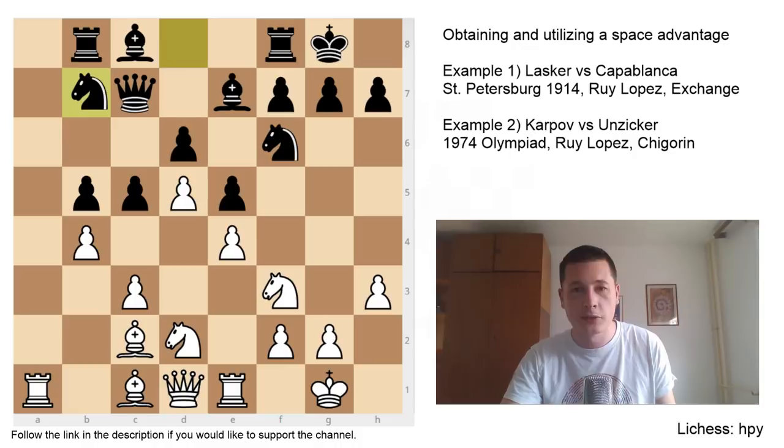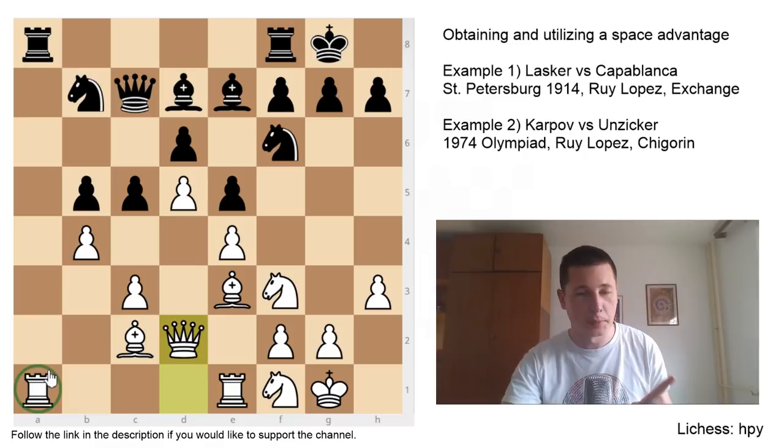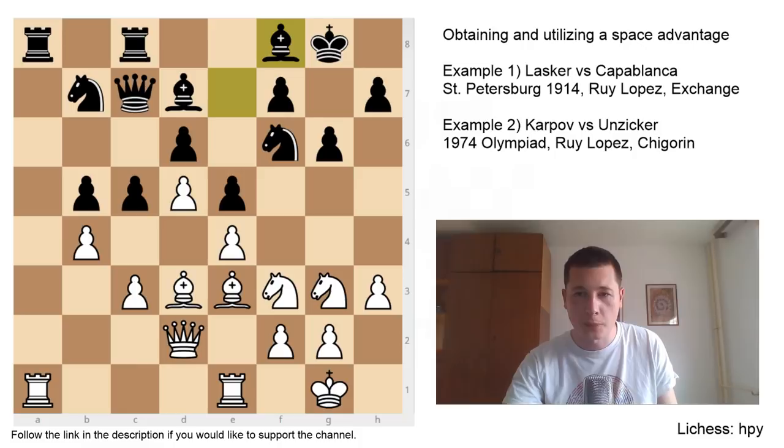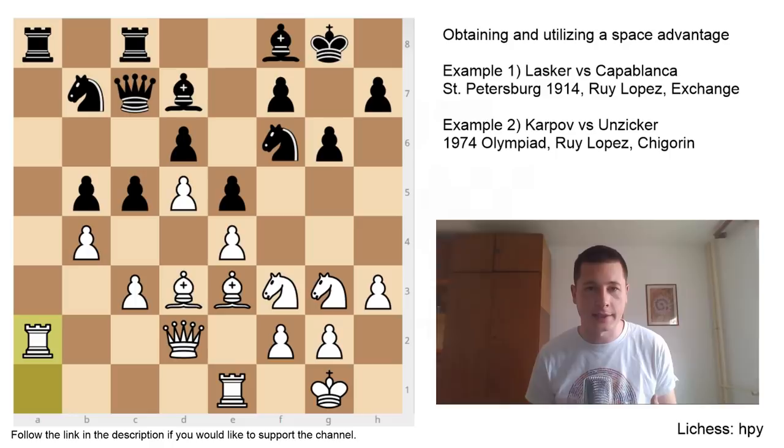The game continues Nb7. Nf1, rerouting the knight in Ruy Lopez fashion, either to E3 or to G3 controlling F5. Bd7, Be3, Rook to A8, Qd2 — still has the file. If Black exchanges Rxa1, White still has the file. Rfc8, Bd3. G6, trying to prevent Nf5 in some positions and trying to fianchetto this bishop more importantly. Ng3, Bf8, Ra2 — and these are all very common Ruy Lopez maneuvers. This move Ra2 is key. After Ra2, if Black takes, Queen takes, White has the file; Black doesn't have Ra2a8, and White is going to play Re2a1. If Black doesn't take, then Ra2a1, and White has the file.